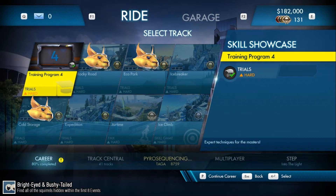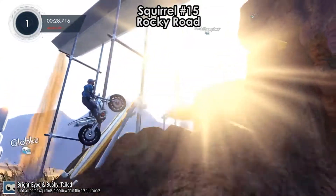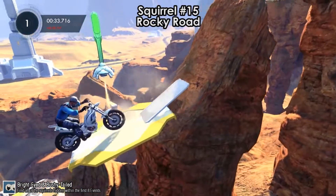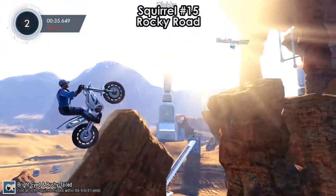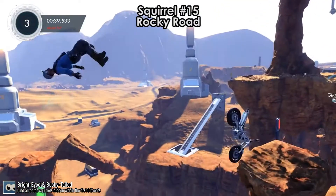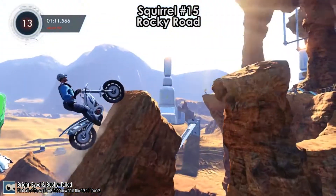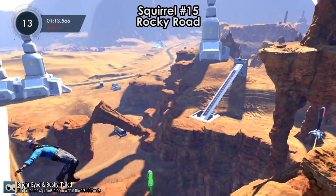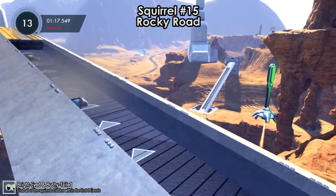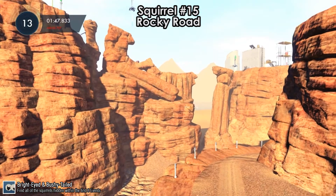We go to the next event, Skill Showcase, with three more squirrels. Squirrel number 15 is on Rocky Road. When you get to this checkpoint, jump and bail out backwards onto the specific platform. It might take a few attempts. There's a long cinematic that ends with a squirrel blowing up. That's squirrel number 15.